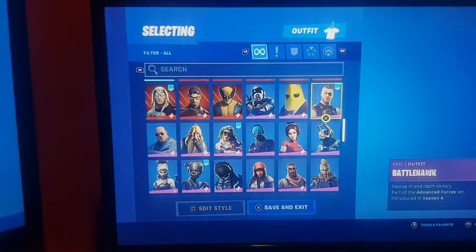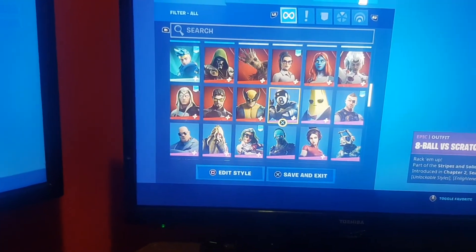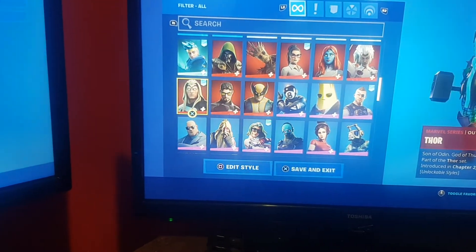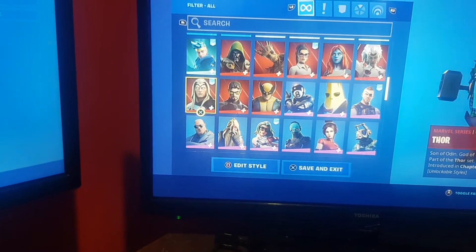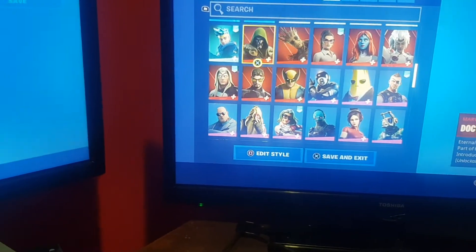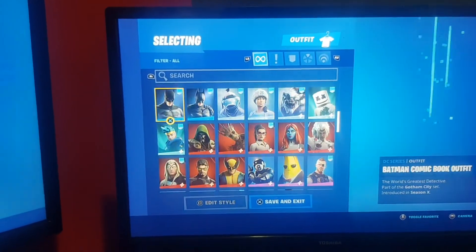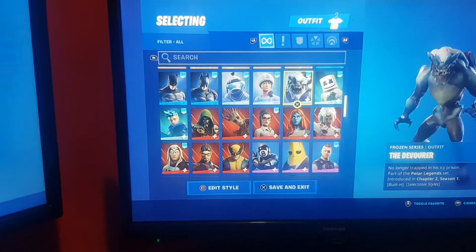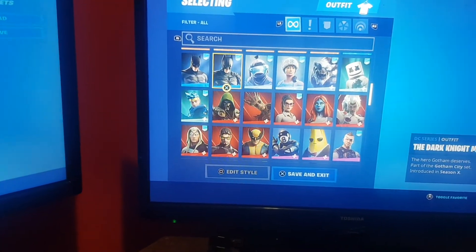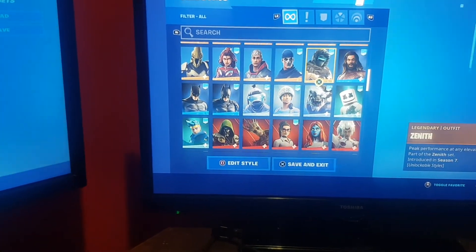Now we're up to nearly Marvel skins. This is Battlehawk, AJ Peely, Abel, Scratch, Wolverine, Iron Man, Aries, Four, Storm, Estique, Jennifer Walters, Group, Dr. June, Ninja, then Marshmello, the Devourer, Frozen Nogs, Frozen Fistic, Lightning, Batman, Hack For A Man, Serif.